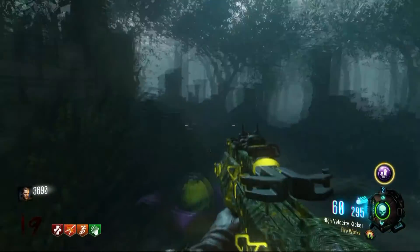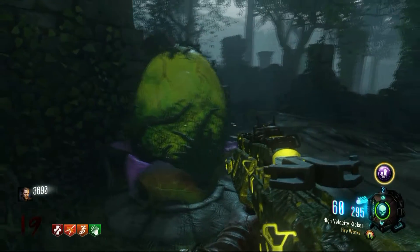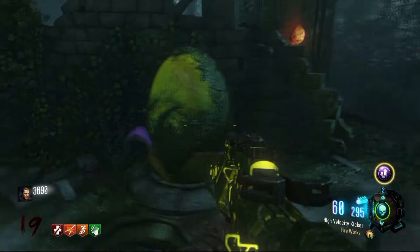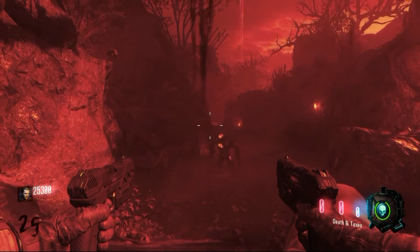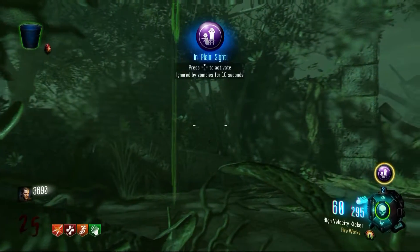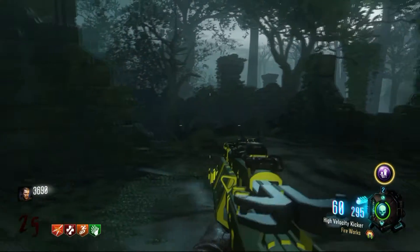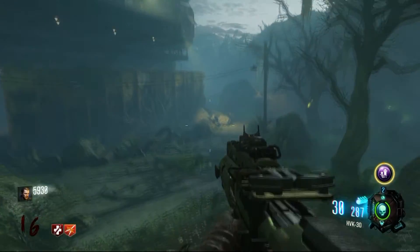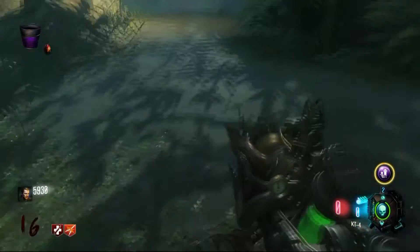One of the things you can get out of these upgraded plants is called an imprint plant. What this does is it basically clones your character at the time you hold your action button down on that plant. It starts as a small little egg and once you imprint yourself it grows into a big egg and you can see yourself inside the pod. It enables you to bleed out completely, and once you bleed out it basically revives you for free — you don't need quick revive.